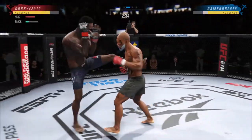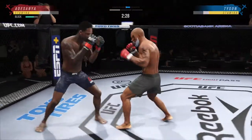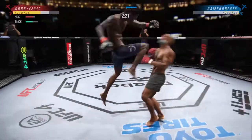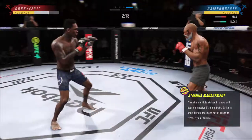That shot blocked by Adesanya. The taller fighter lands a knee, and Daniel Cormier to my right — I can hear him saying he wishes he was a little bit taller. Big knee! A big knee! Su's hurt. Serve him up, go get him.